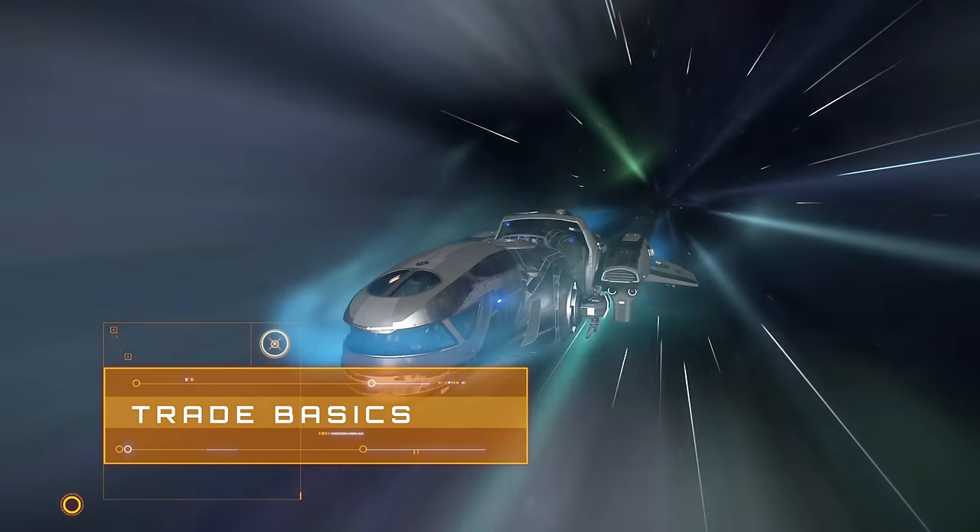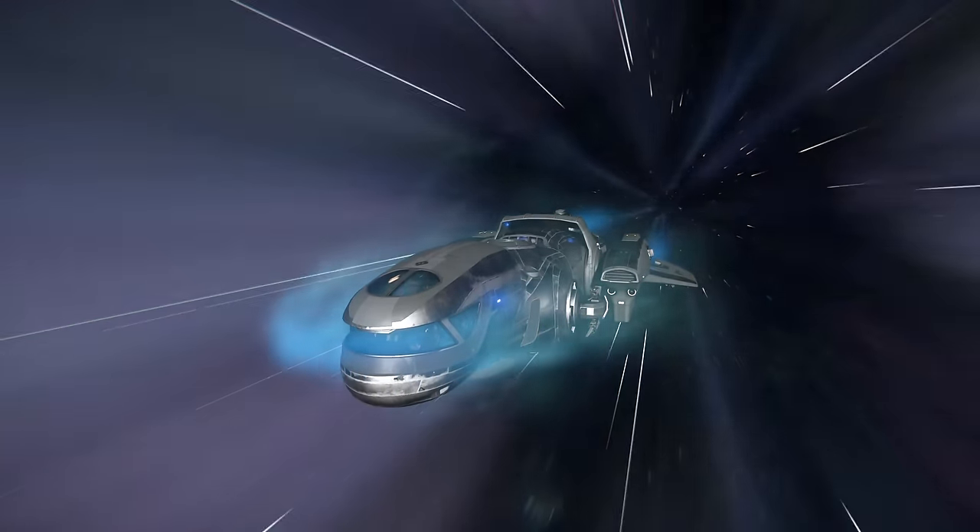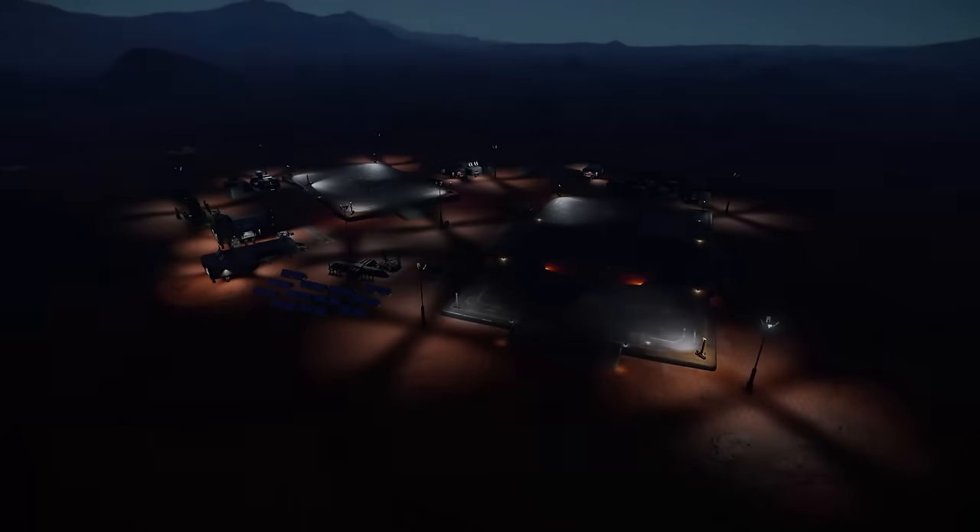So before we get into the meat and potatoes of smuggling, we have to briefly discuss how trading more generally works in Star Citizen right now. The key things to understand are inventories and refresh rates. Each place where you can buy or sell, be it a major landing zone or a far-flung outpost, will have a list of commodities you can deal in via the trade kiosk.